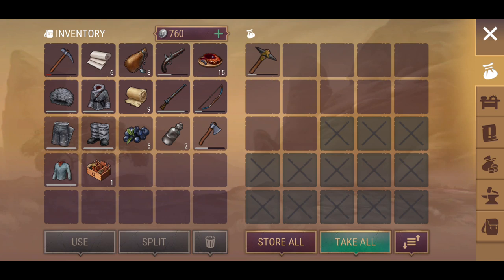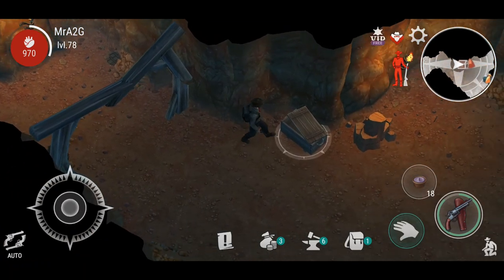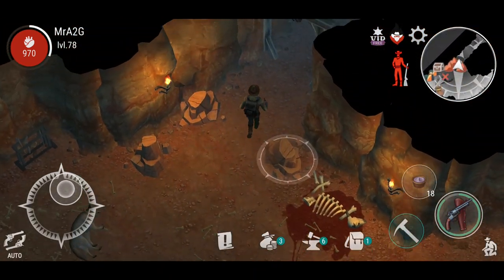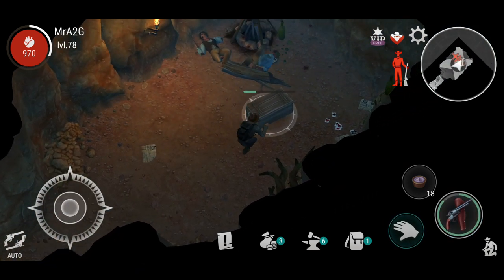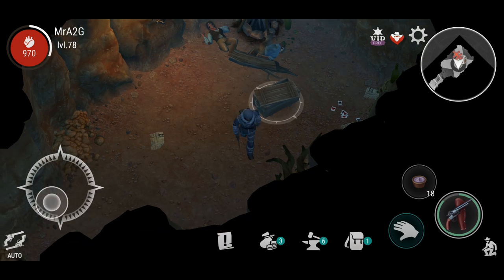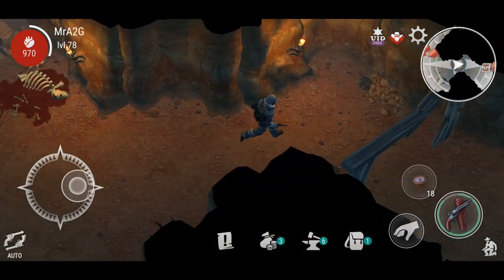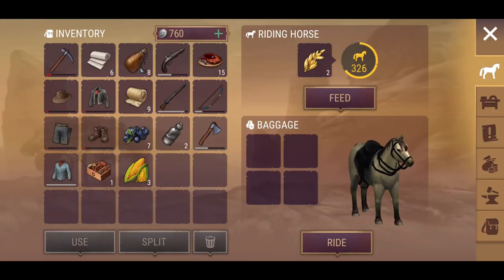Nothing interesting. So this is where the entrance was — we opened up four. This looks like a car. Let's see what we get out of this. Let's equip these because they were all about to break. We shall head over to the Snowy Mountain — I think that's the final redesign of the zones here, which is awesome.